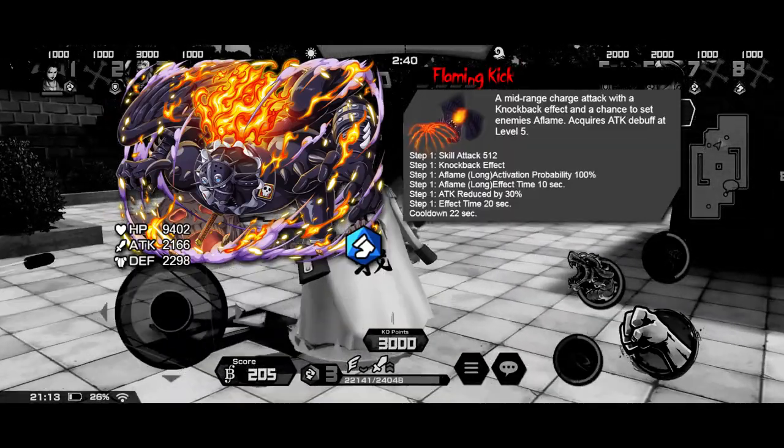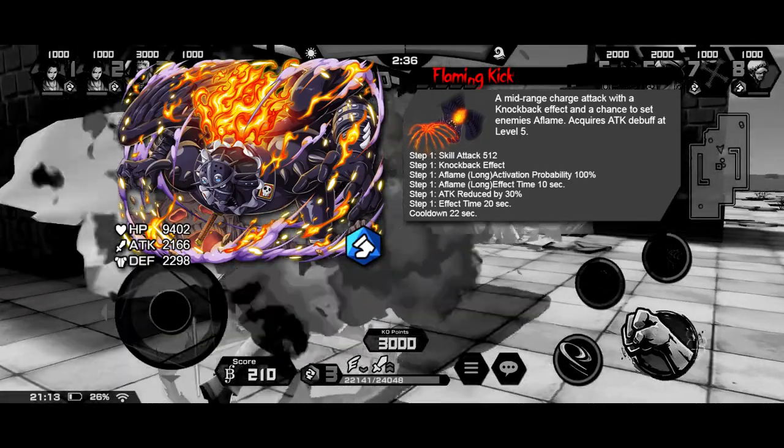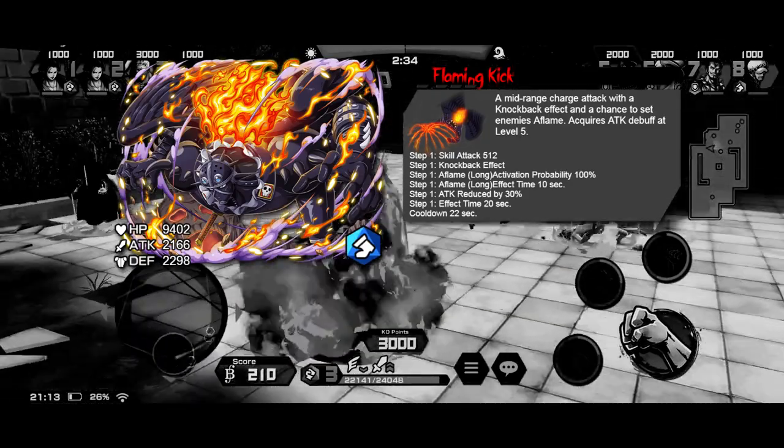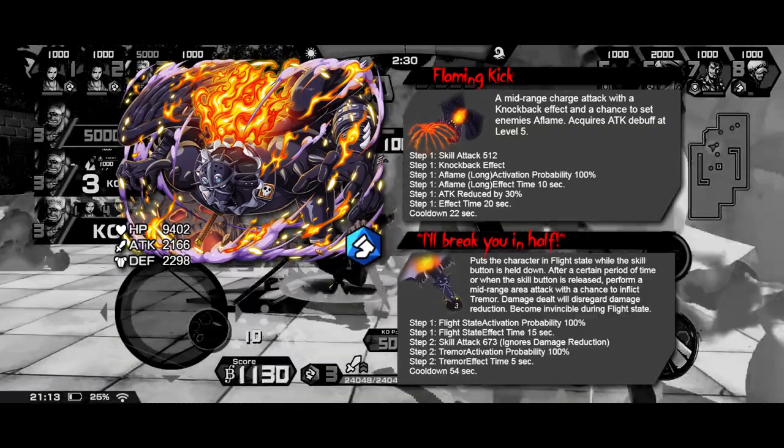For his skills, Skill 1 is going to be the flame kick used against Sanji. It's going to be a mid-range charge attack that knocks back, inflicts flame, and boosts the attack of the enemy. Skill 2 is going to be his Zohan skill.